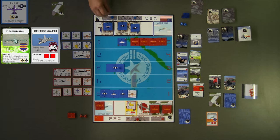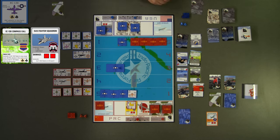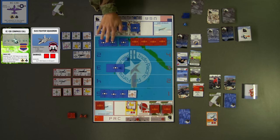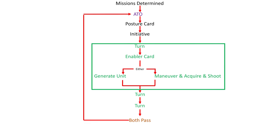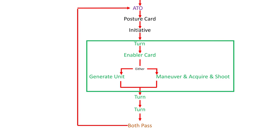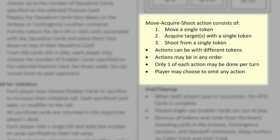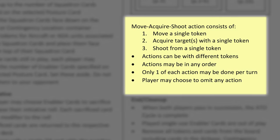If a blue player is generating from the contingency location, they must roll one die to determine how many tokens will generate. If the number on the die is lower than the number of assets in the squadron, the remaining tokens will stay grounded for the duration of the ATO and remain vulnerable to attack. Should you choose to generate a squadron at your primary airbase or contingency location, your turn is now over. If you do not decide to generate forces, you may choose to conduct some or all of a move, acquire, shoot sequence. These steps may be conducted in any order.